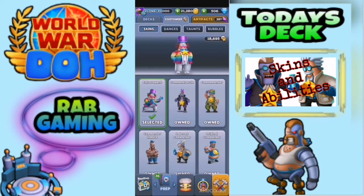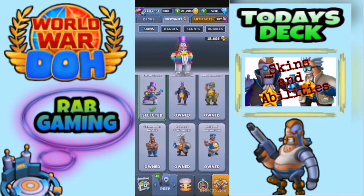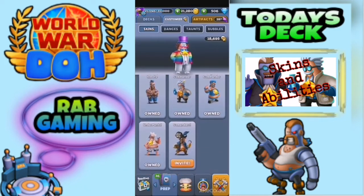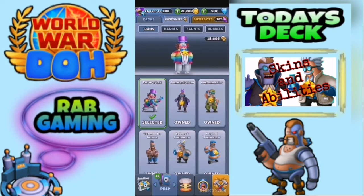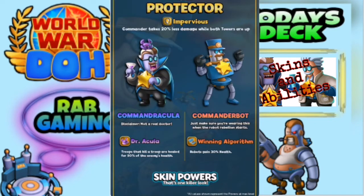So as we look at the skins here, we've got some good ones that I'm really excited about. We've been told in the video that Commander Underpants will have no abilities, whereas all the other ones will have some special abilities. The first class we're going to look at is the Protector class — that covers Command Dracula and the Commander Bot. As you can see, it's called 'Impervious' — the commander takes 20% less damage when both towers are up. That seems to be the baseline, which is then split into the two separate skins.